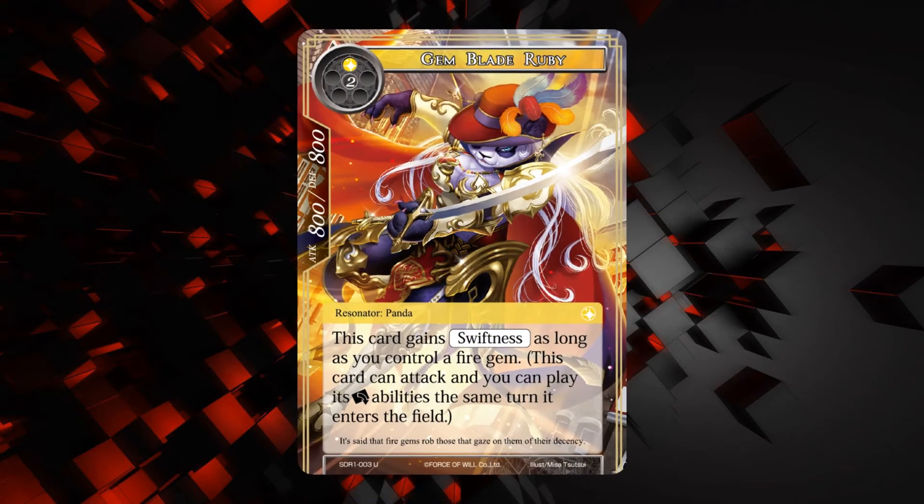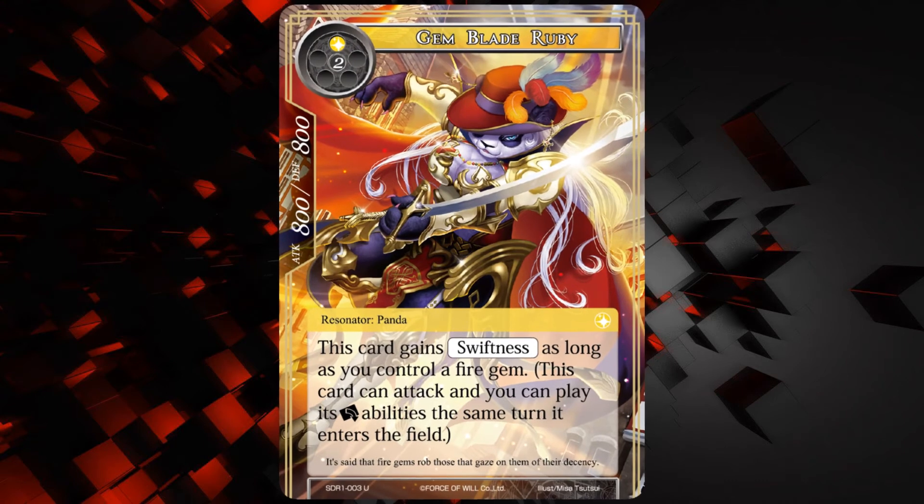Then we also have the Gem Blade Ruby — she's an 800-800 for two of any and a light. It's kind of got this musketeer motif going on. This card gains swiftness as long as you control a fire gem. So 800-800 swiftness for three — that's okay. I mean, fire has like better swiftness cards than that, but it's okay.